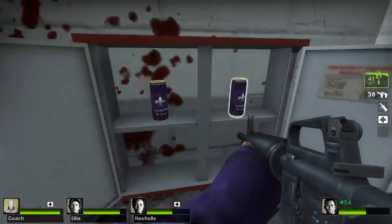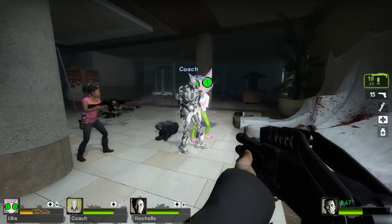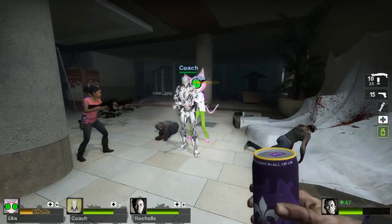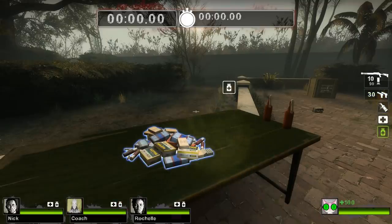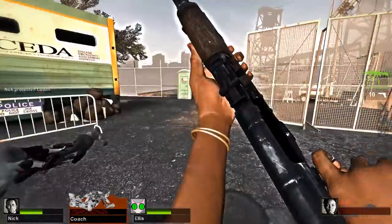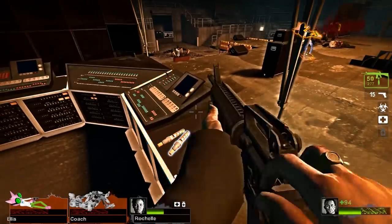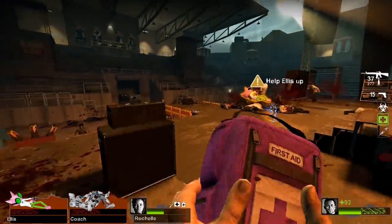Moving on to another healing item is the Saint's Pain Pills. Created by Mark2580, this mod replaces the Pain Pills with the Saint's Flow Can. The details on the can are very well done, and it's funny to imagine that an energy drink is all you need to heal from barrages of zombies. Personally, I think it would have been more comical to have the adrenaline replace the Flow Can, but nonetheless, it's still a great mod.